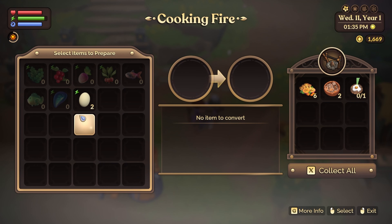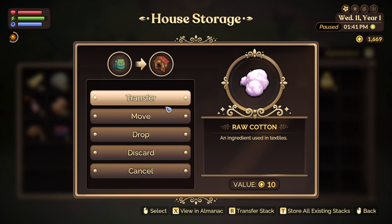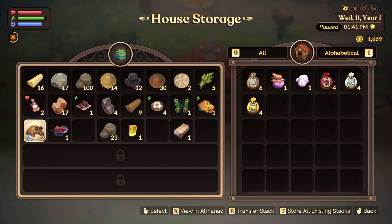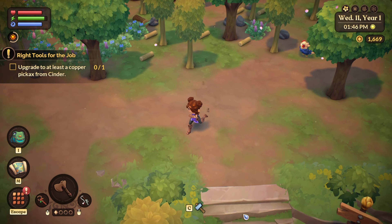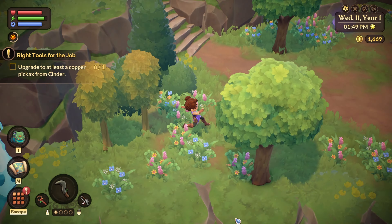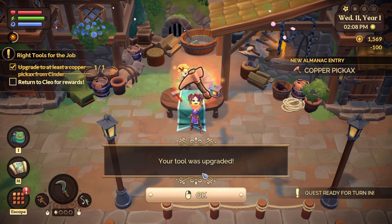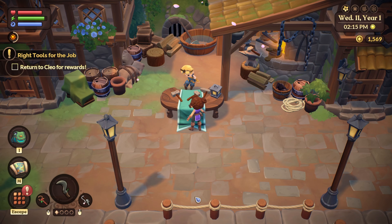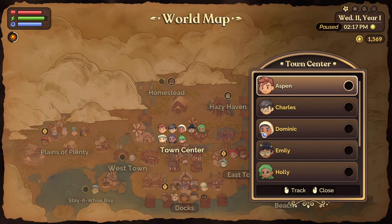I should probably make some food. I have three and I'll put the raw cotton in my inventory since I'm not gonna use it right now. I'll use this flutter dust - keep everything else on hand. Let's go to that pickaxe thing. I can't believe I forgot how to do this, but it's been a minute. Boom - copper pickaxe! Let's go, guys! This took me two days to do.